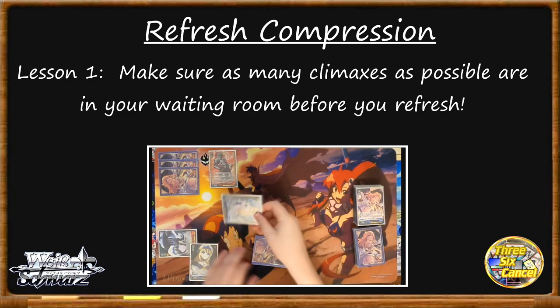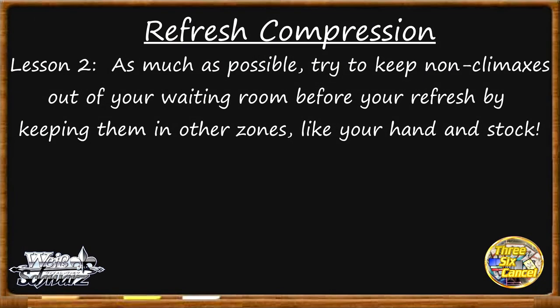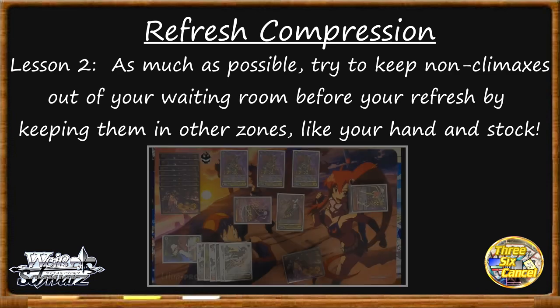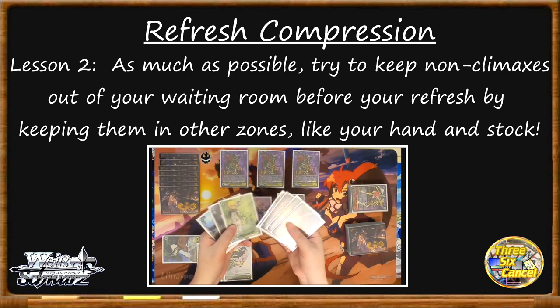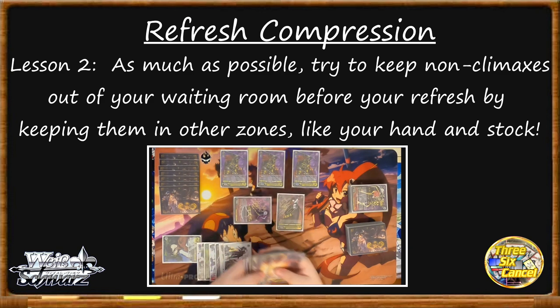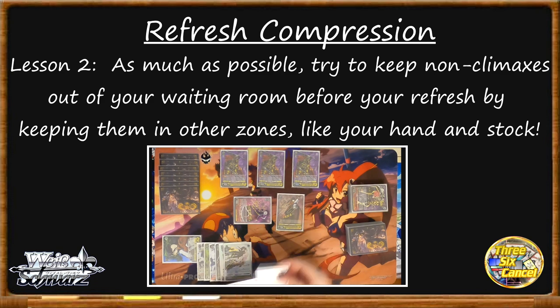There are definitely arguments to be made for clutching one key climax over a refresh, and sometimes that's the right thing to do — but more than that, forget it. You get good refresh compression by putting as many climaxes in your waiting room as possible while putting as few non-climax cards in your waiting room as possible. Since there are only eight climaxes to control, this is the key way to help your refresh compression. But we shouldn't ignore the other big factor: lesson two, keeping non-climaxes out of your waiting room. The majority of your cards will hit the waiting room one way or another, but there are plenty of places non-climax cards can end up that won't put them back in your deck when it's time to refresh. Prime examples are your hand and your stock. Keeping clean stock — having a lot of stock with no climaxes caught in there — and not spending it out when you're close to refreshing is a great way to help your refresh compression.